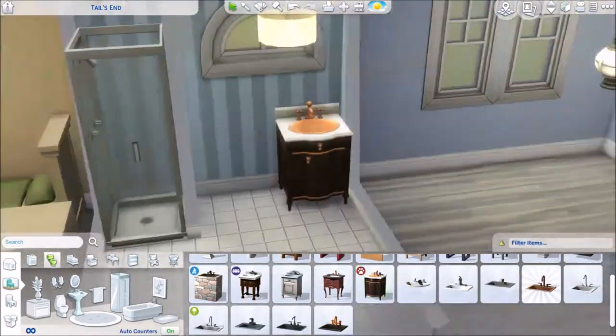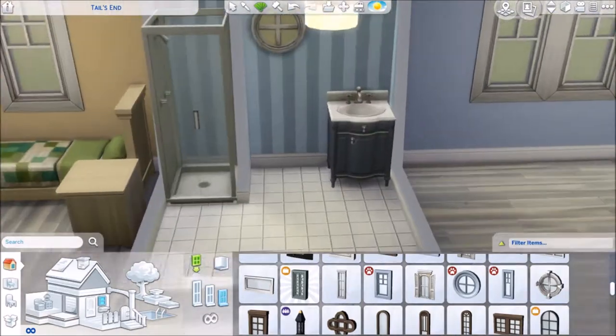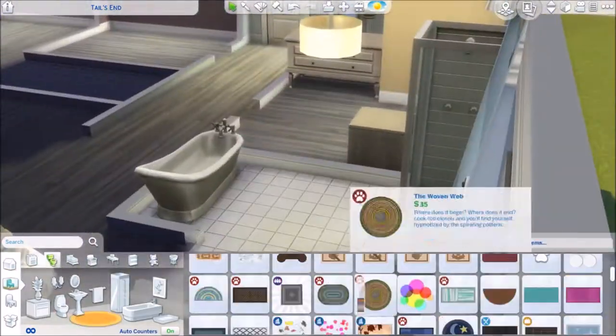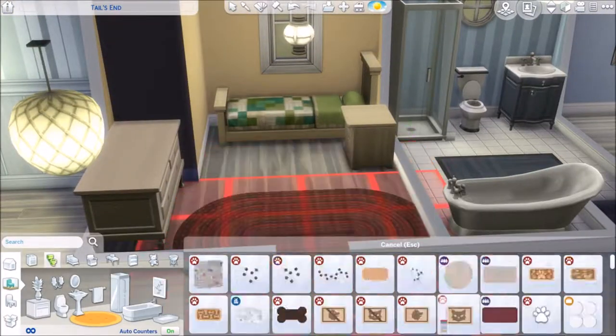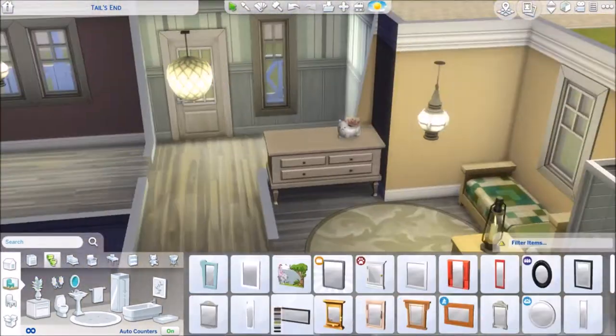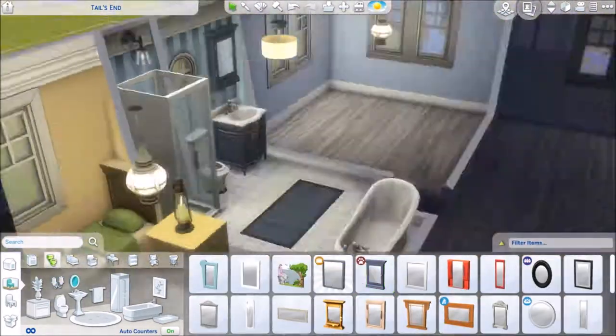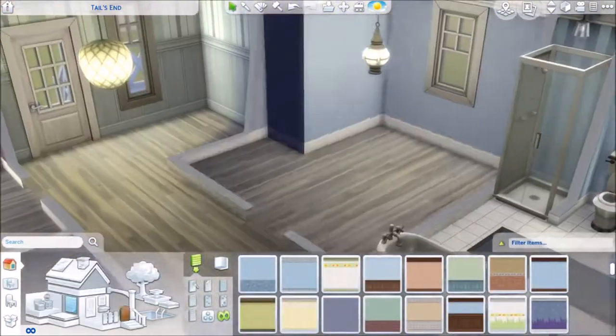I decide the shower doesn't fit at all, so I change things around again using items from Cats and Dogs. I'm moving things around trying to make it look okay — I'm still quite displeased with how it came out. Searching for rugs, and around this point I realize this was supposed to be the child's bedroom.